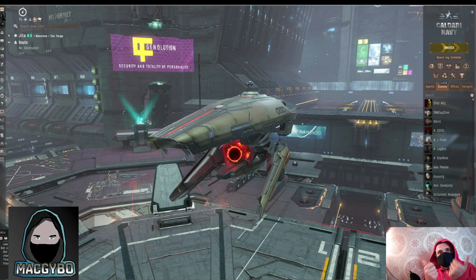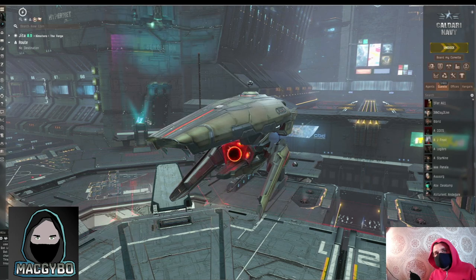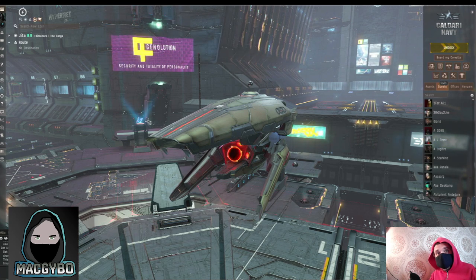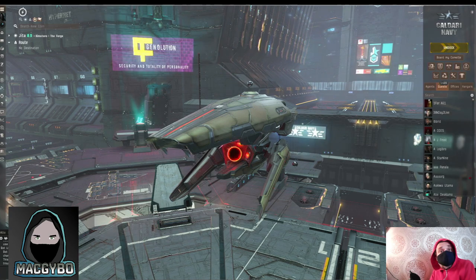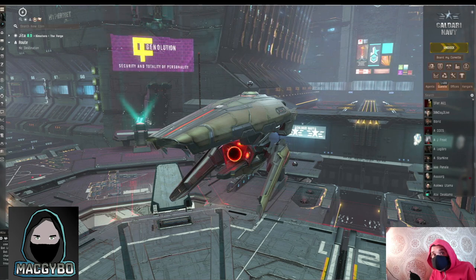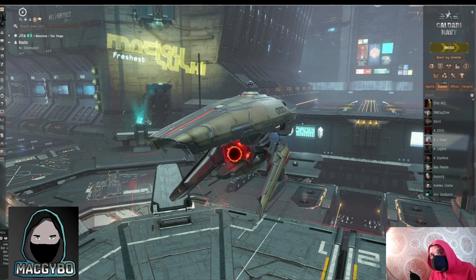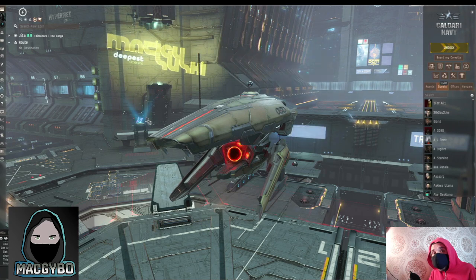Tip number seven: there are always events going on in EVE Online, so keep an eye out for them. Things like the Frigate Free For All run by A Band Apart, or the Proving Ground events run by CCP. These are free opportunities to go and fight other pilots in a controlled environment. In the Frigate Free For All you get given a ship for free, and in the Proving Grounds you'll know what you'll be up against — whether it's a Frigate or Destroyer event. It's a great way to try things out, like PvP fighting.